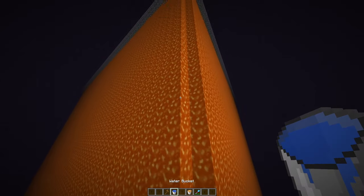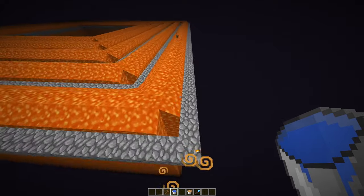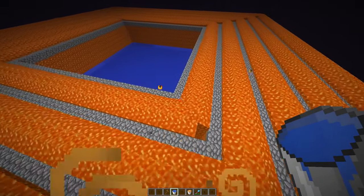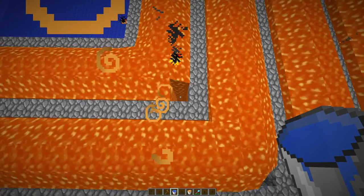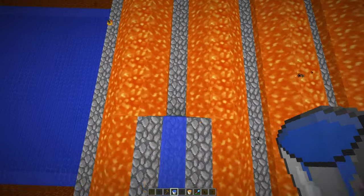We're going to wait for the lava to go all the way down to the bottom, then we'll place the water where the cobblestone is. The lava has gone all the way down, so now we need to put water on every single bit of this cobble.